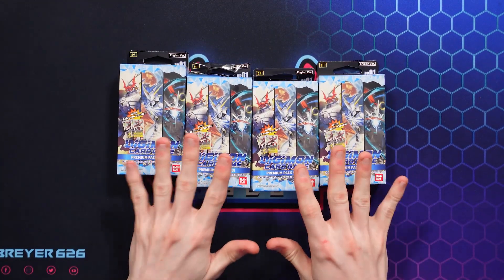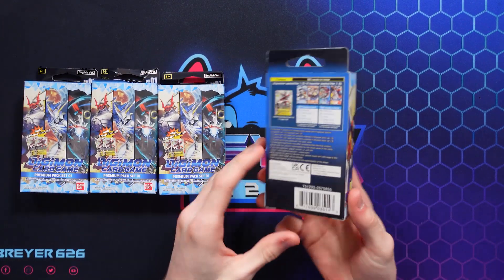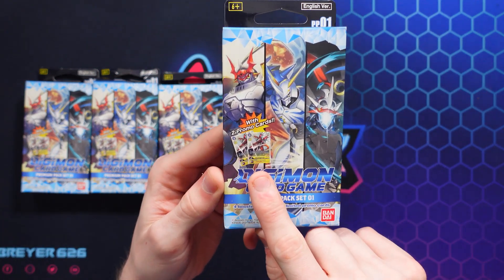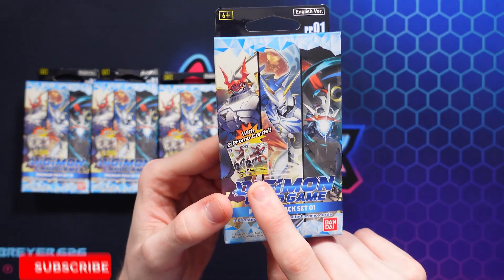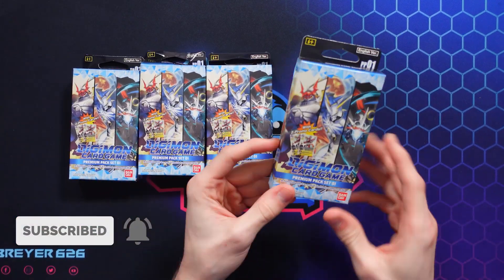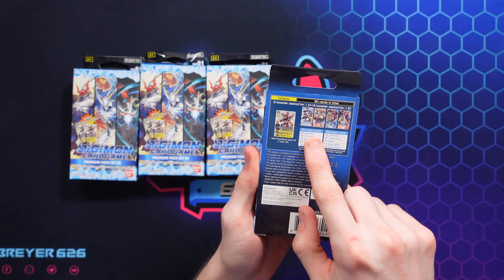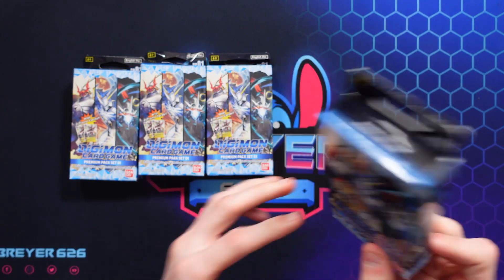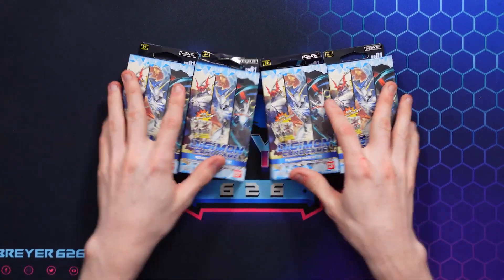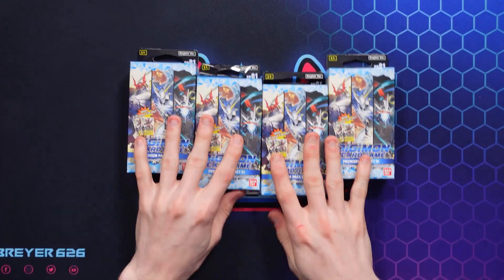We've got our four packs here of the Premium Pack Set Number One. Each one comes with two copies of the Rise Greymon card, which is kind of cool. So we get two of those, meaning we now have eight total, which is really nice. And we also get two packs of BT 1.5 and BT 1.0 — so Set 1 and 1.5 — and we get four of them. We've got a lot of packs to open on the channel.